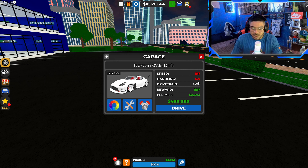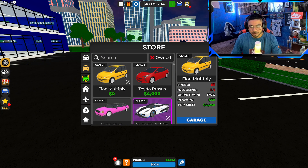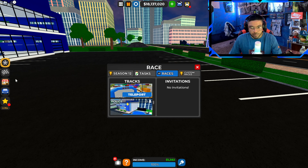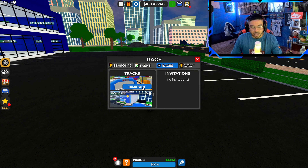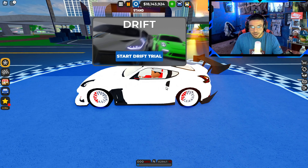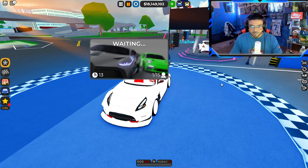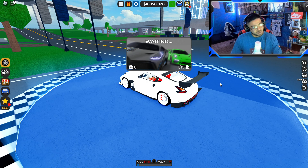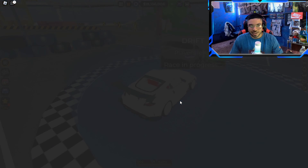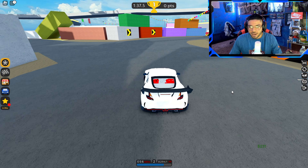So we've got a total speed of 197, handling 6.9, reward 57 per mile, and the car is worth 400,000. Now let's transport ourselves to the race first before we show off the new upgraded Nissan. We're going for our record — trying to get more than 20,000 drift points. Here is the brand new look, and honestly this is looking pretty clean — all white basically with the red inside. That's pretty fire.